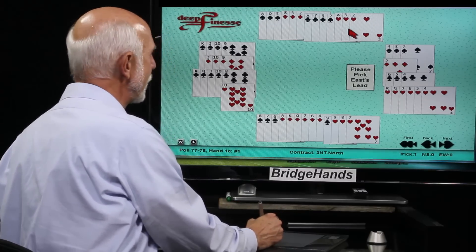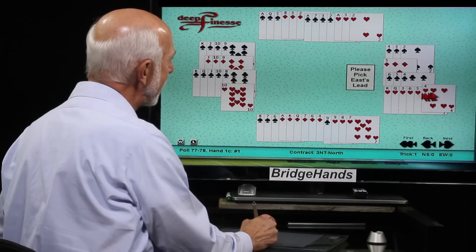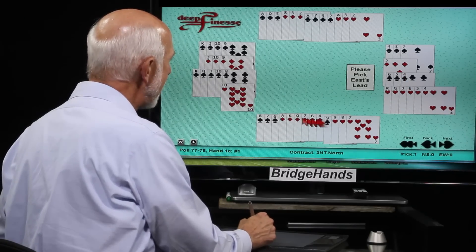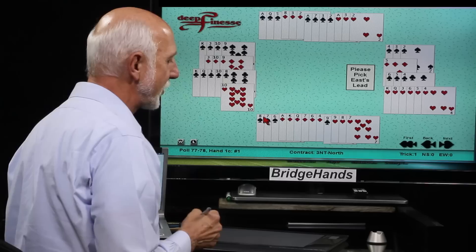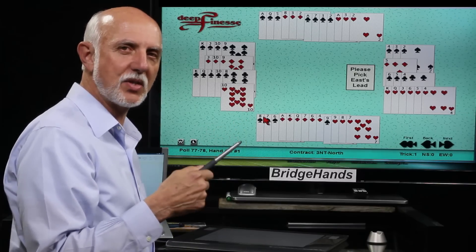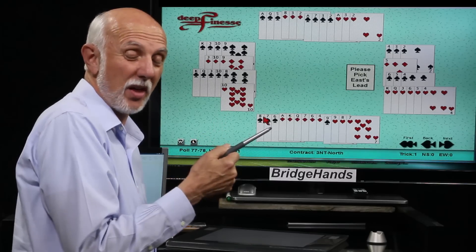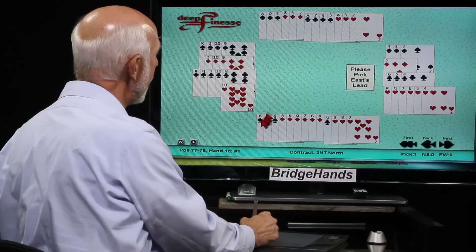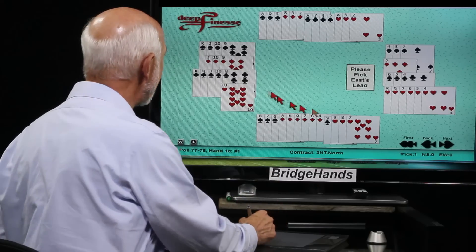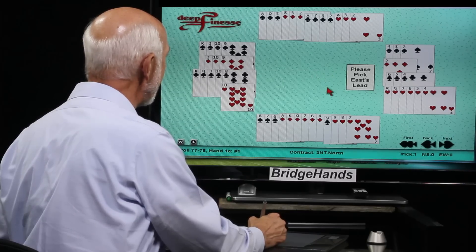East has hearts king-queen-jack six times this time — no outside ace — a six-three-three-one shape, so east passes. Back to south: no outside ace, no outside king, but we have ace-king-queen. As we'll see in a future lesson, when you hold ace-king-queen six times in a suit, you re-bid three no trump to show a solid running suit — it's a convention. So we re-bid three no trump, and partner with three aces is most happy.